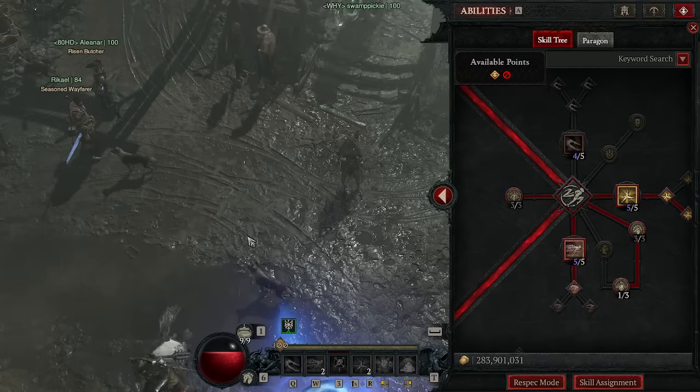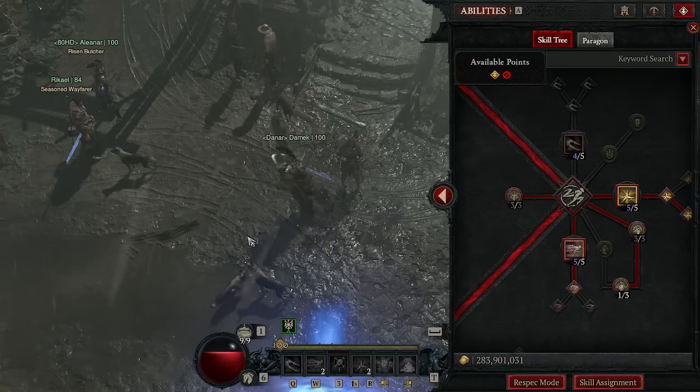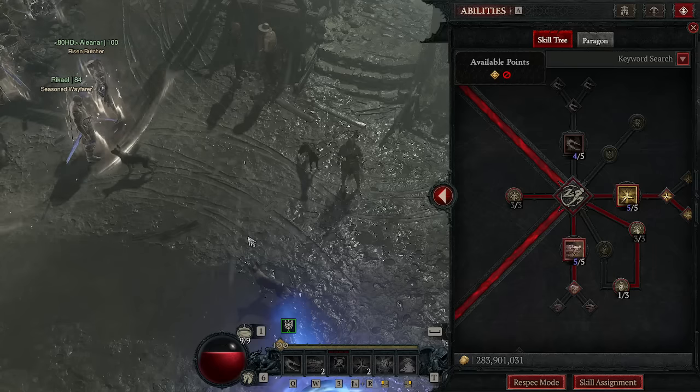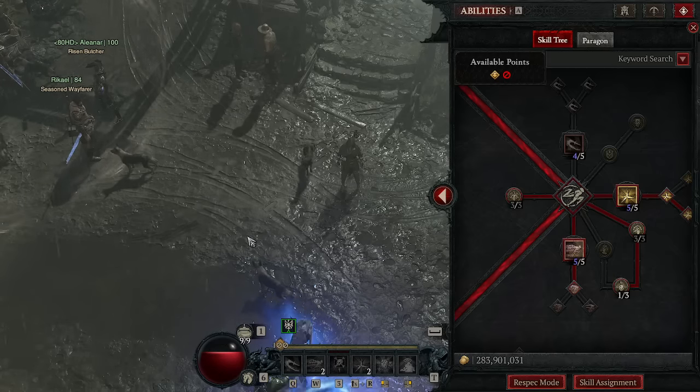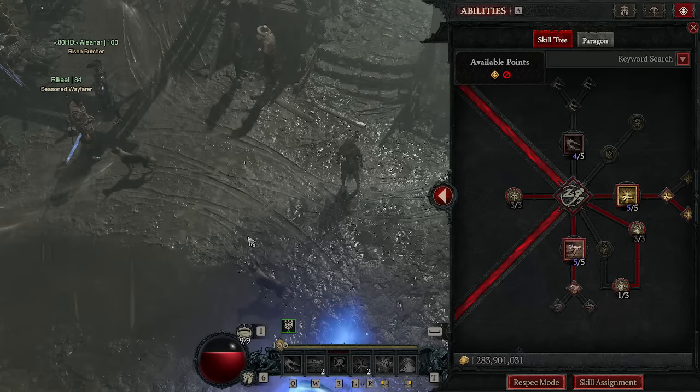What is up Nephilim, this is the Chig coming at you with another Diablo 4 build guide. Today, in excitement for the Andariel's changes, I'm going to be going over the Heartseeker Rogue. This build is a lot of fun and I'm looking forward to trying it with Andariel's and switching some things up.